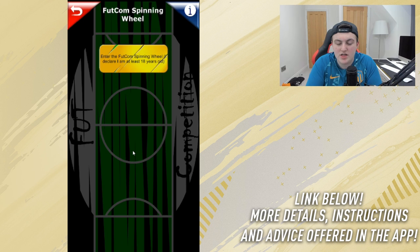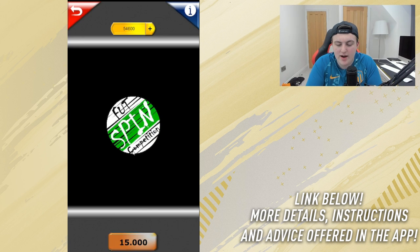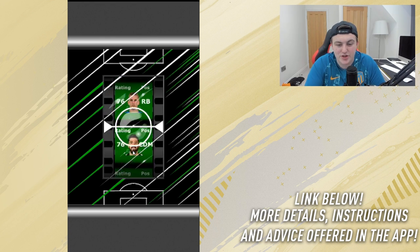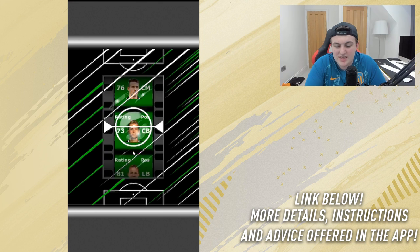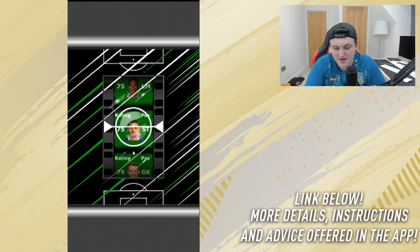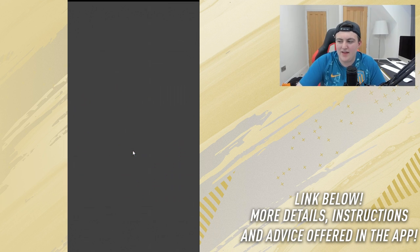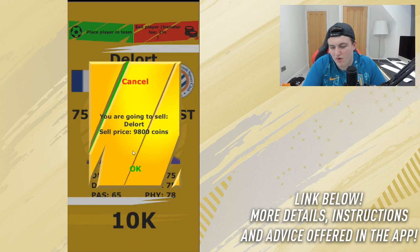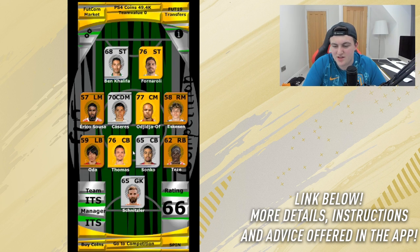I want to go ahead and spin the wheel again. The second spin comes in and it's a pretty poor result — 10,000 coins. We've lost 5,200 coins there. However, we've still got a decent coin balance.